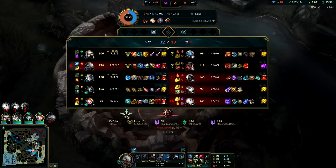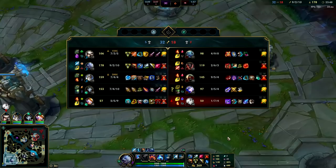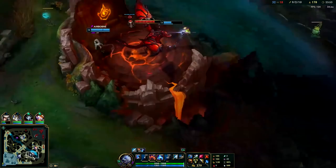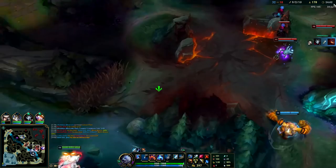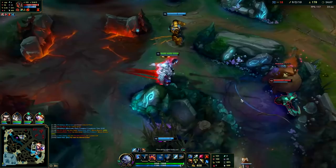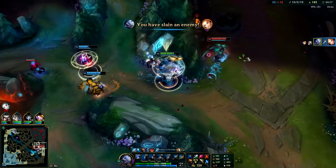I think we have the comp to outscale them as long as Lux doesn't randomly get fed. If Lux got a bunch of damage items like Mejai's that'd be really bad for us — we don't have the comp to fight her unless Camille can somehow get on her. I'm on my way to dragon using my Q to get there — moving at nearly 600 movement speed because I have Relentless Hunter. Relentless Hunter is really good on Volibear for scaling. Water Walking and Nimbus Cloak are a little stronger early but they scale terribly.